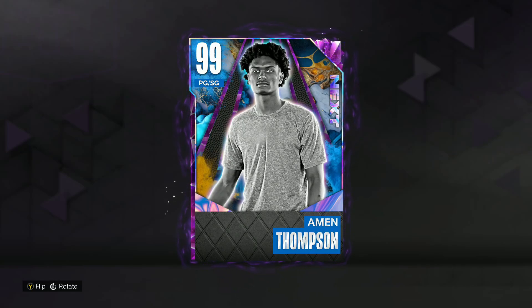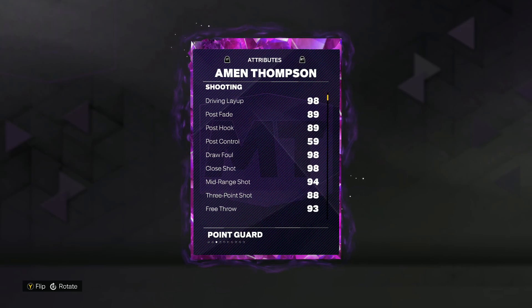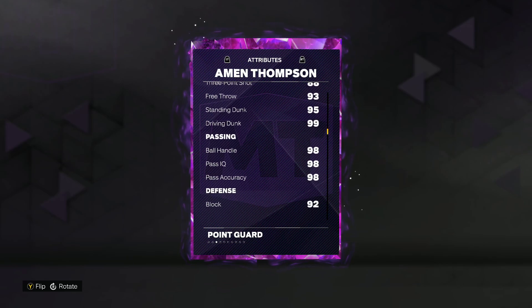In this video, we got a gameplay on the new Dark Matter Amen Thompson in NBA 2K23. My team gonna be a point guard, shooting guard, 99 overall, and he is 6'7 at that point guard position. So gonna be a really tall point guard. He's got an 88 three-ball, 94 mid-range, 95 standing dunk, but has a 99 driving dunk. So this card's gonna be amazing at going to the rim.